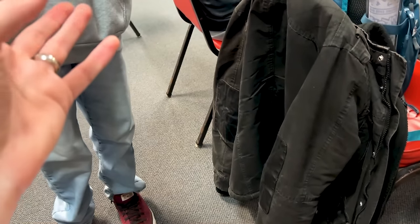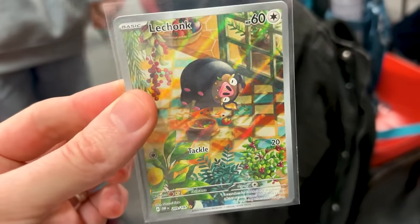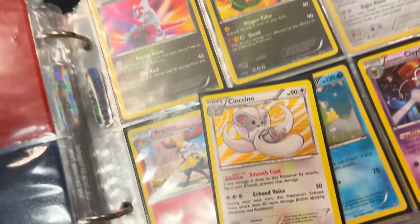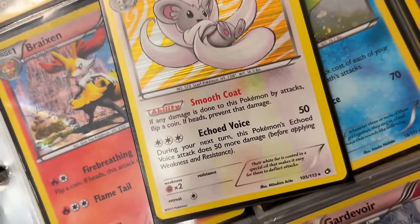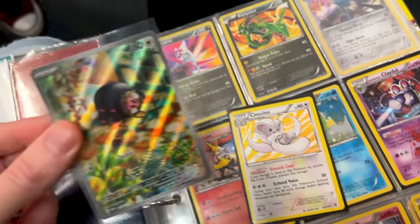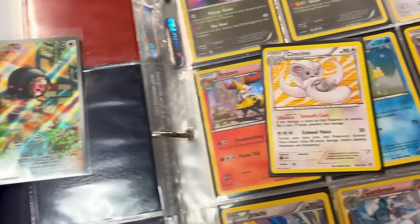We've got a quick trade. You wanted the Illustration Rare Lechonk and I need the Cinccino — the Holo Rare Cinccino from the Black and White era. So we're going to do Lechonk for Cinccino. We have ourselves a deal. Boom, it's a deal.